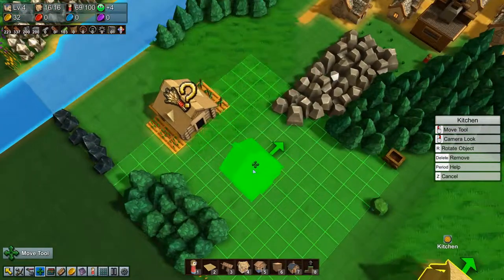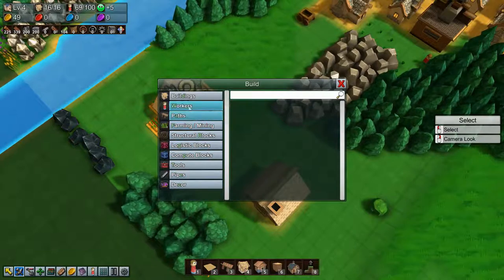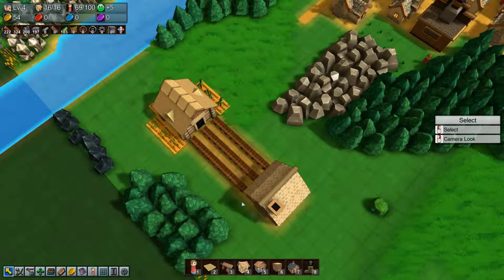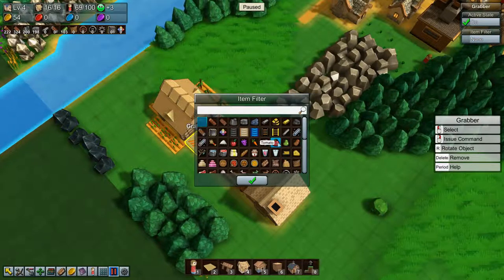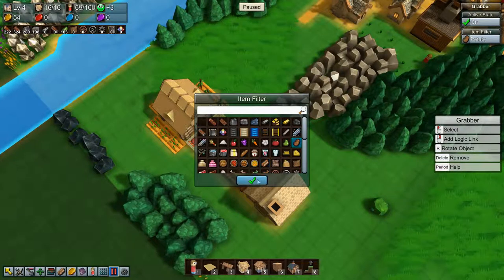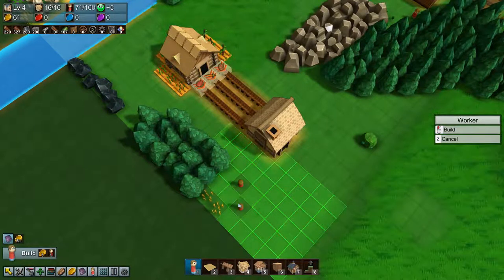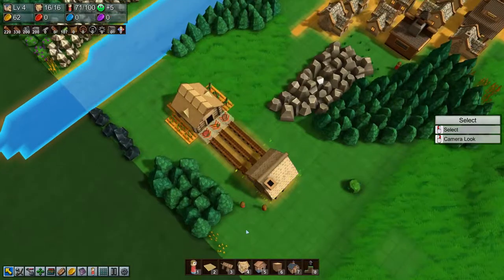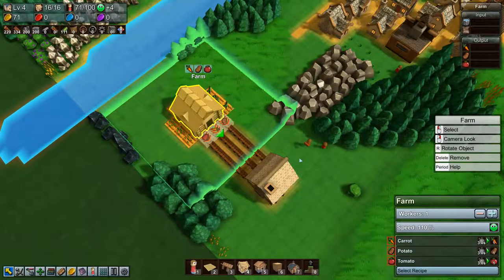Let's move our kitchen over here and use a chute — we need three chutes — and we'll put in grabbers: one for the tomatoes, one for carrots, and one for potatoes. We need fuel, which we'll get by sticking two workers down grabbing wood. So that's fuel going, and these just need to grow then — that'll be good.